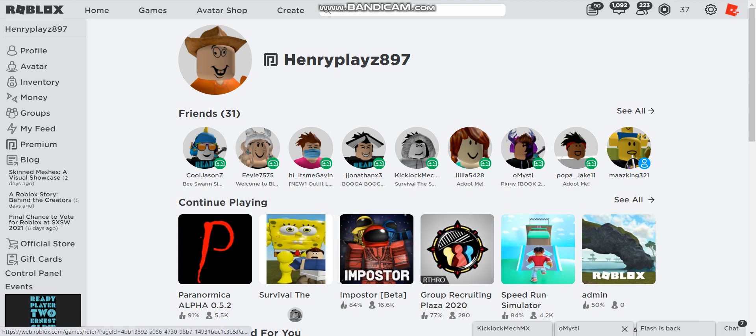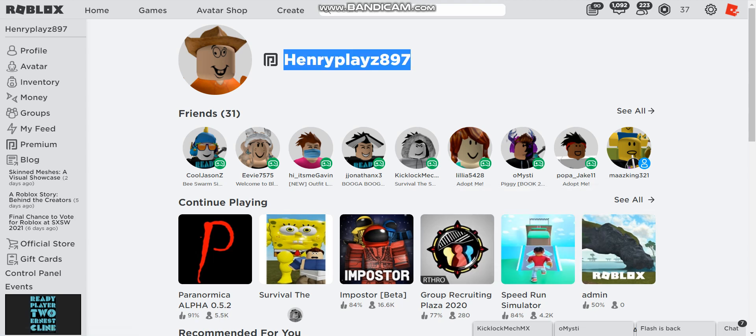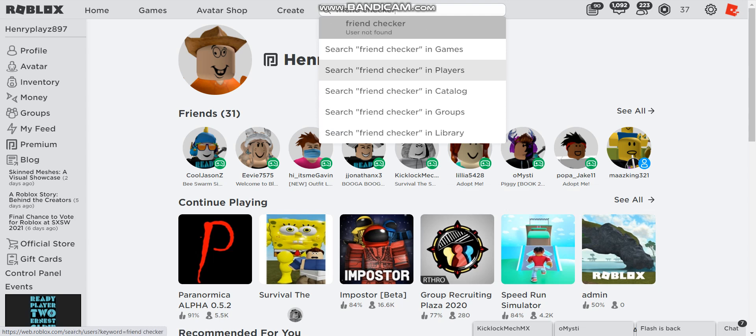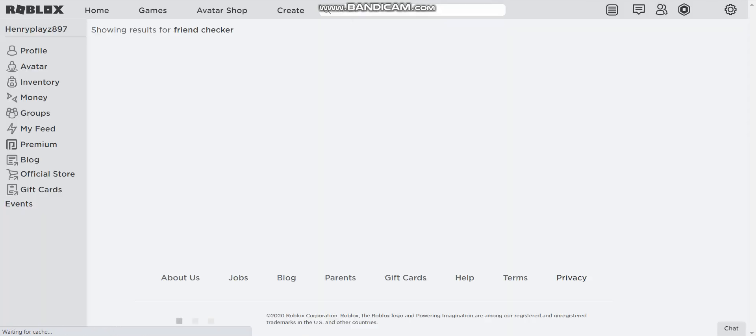We'll be teaching you guys how to see what your friends actually have. So we're gonna go join a game — it's gonna be named Friend Checker. If you want to join that game, I'll give you a link in the description.